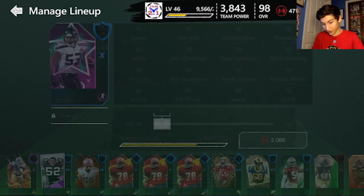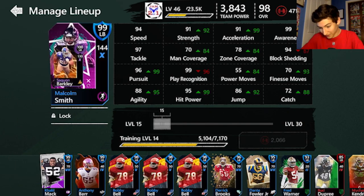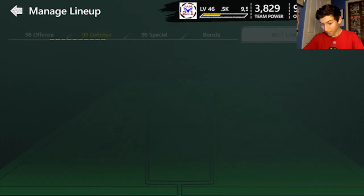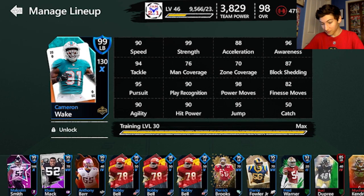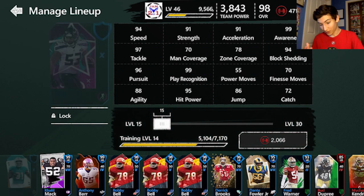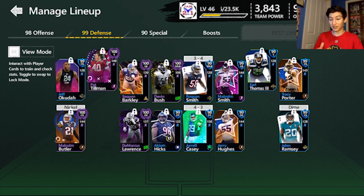I'm going to compare him first to the Malcolm Smith and see if he's any better. He's got the same speed and tackle but he's better in almost everything else. So we're going to put Saquon in the number one spot, then Smith moves over and replaces Cameron Wake — who Smith is much better than. Lock him right there, and that is the new defense: still a 99 defense, still a 98 overall, but we do go up in power a little bit.